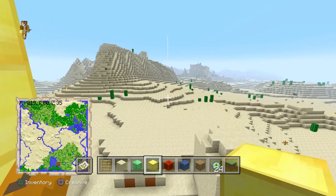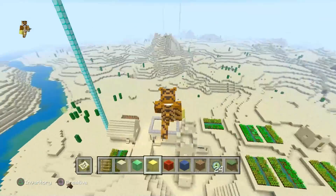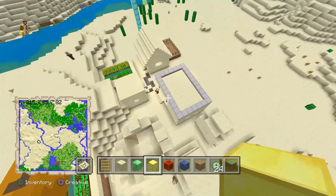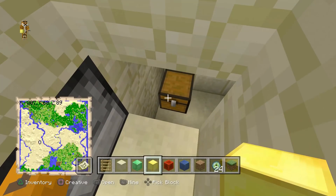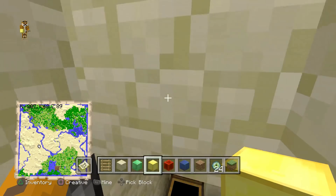It also has the eighth village, which is pretty insane — we're getting high up there in the village count. This one does have a blacksmith, so breaking in here you get four obsidian, iron leggings, and an iron pickaxe.